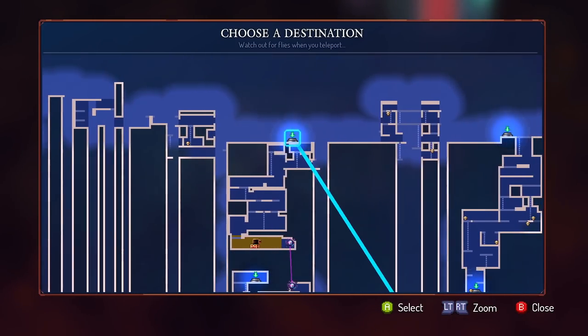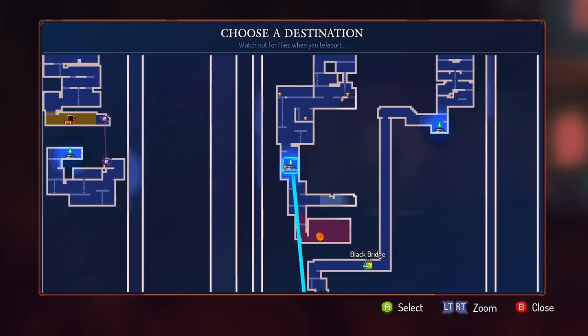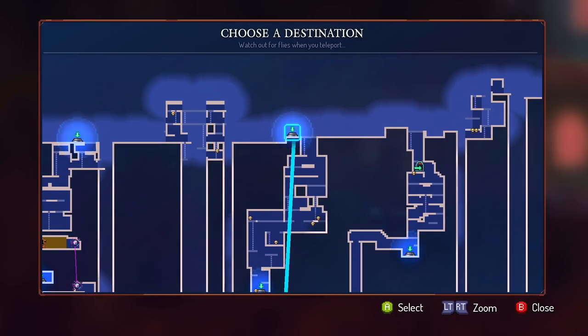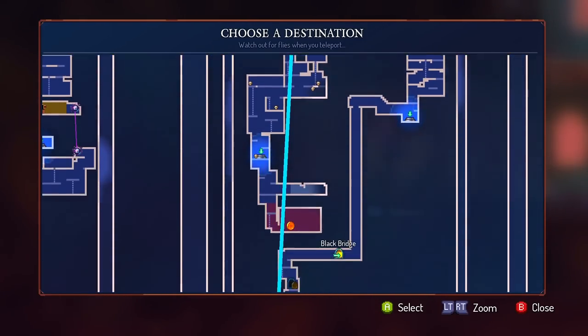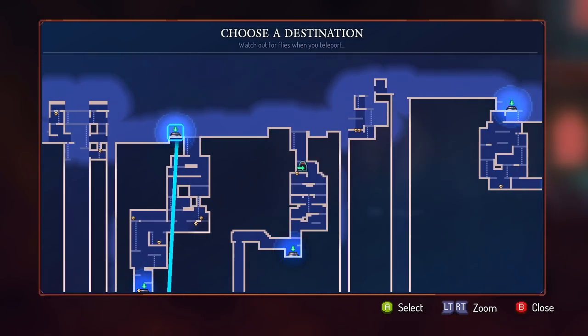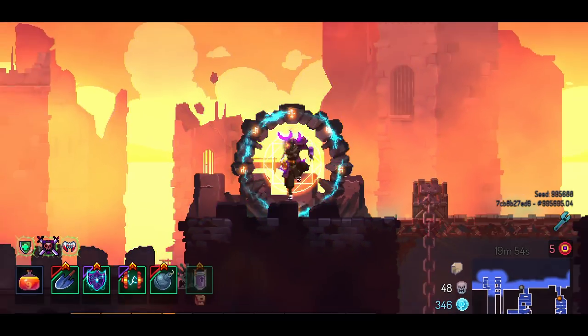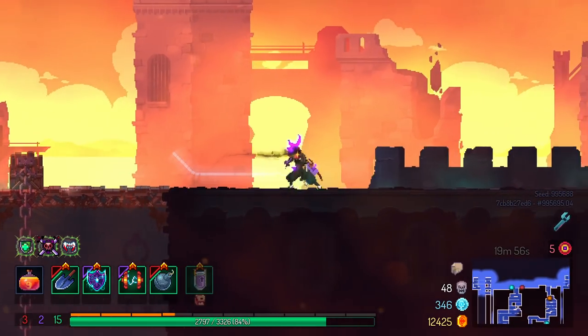Actually, can I? Literally though? 12 enemies left? Maybe? I should just get out of here. Hey, I'm gonna go do the Conjunctivius fight for fun. Still waiting on Undermine.